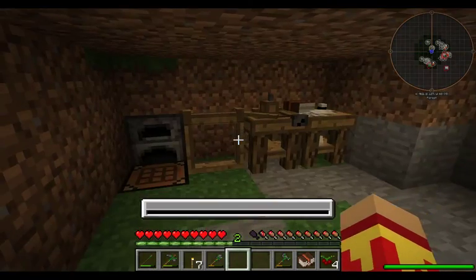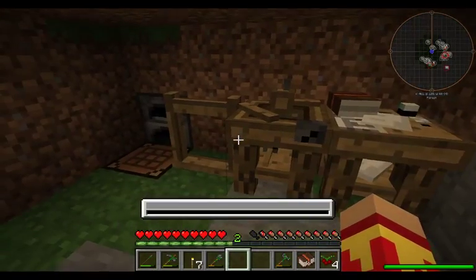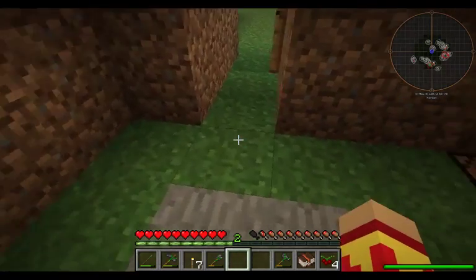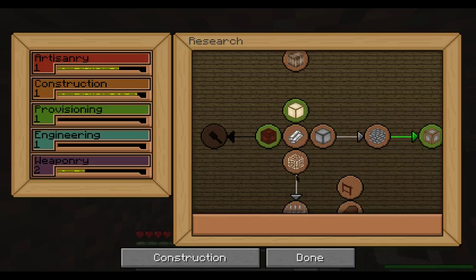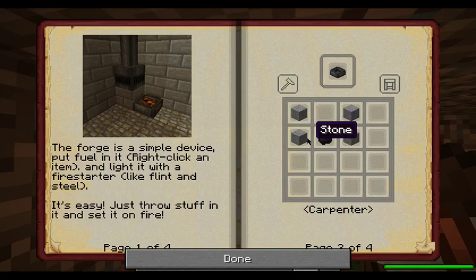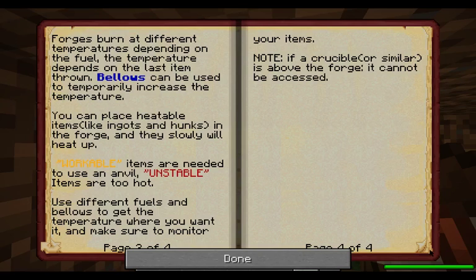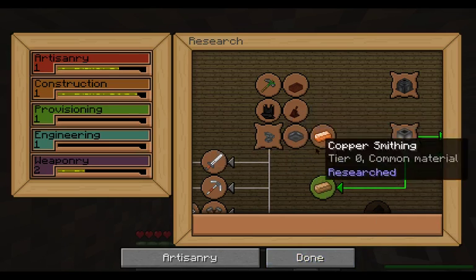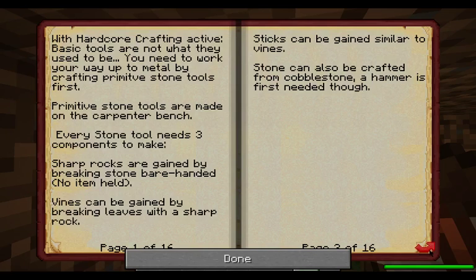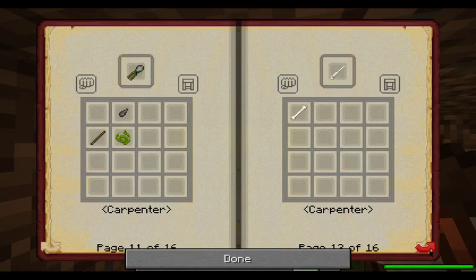Since you can't make flint and steel like normal, what you do is take two sharp rocks and put them in shapeless crafting. Let me show you in the book — it'll be easier and I'll remember. So forging... It's primitive tools. We will also need to make tongs, so that's a good thing.